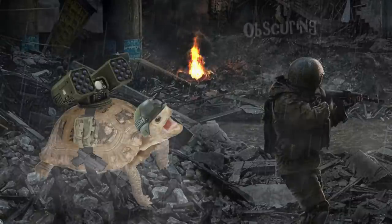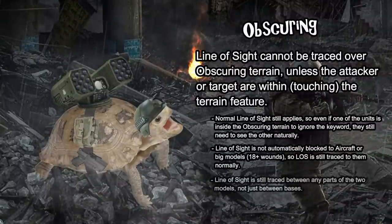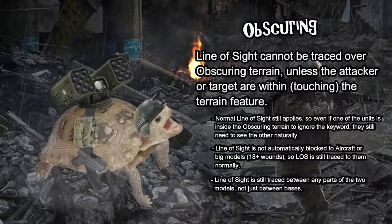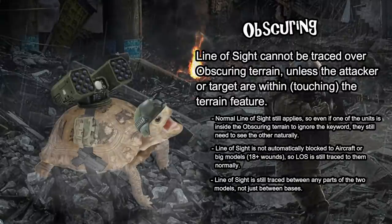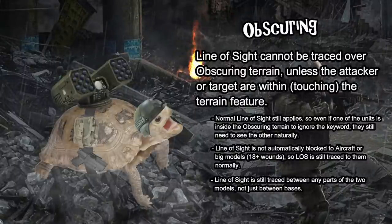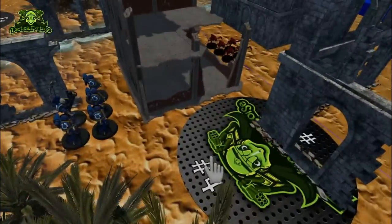First up, let's talk about the obscuring keyword. Obscuring is one of the most important terrain rules to know in 40k because it often determines what you can and can't shoot at during your shooting phase. At its base level, obscuring means that line of sight cannot be drawn through the terrain feature with the keyword, unless the model that you're drawing line of sight with — or the model that you're drawing line of sight to — are within or touching the area of that terrain.